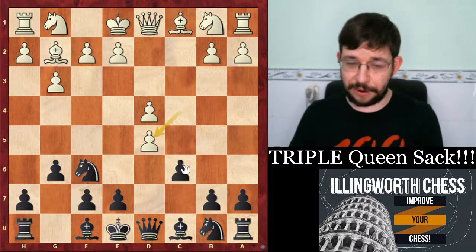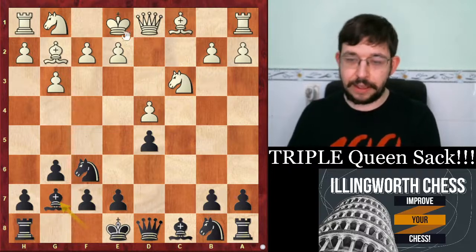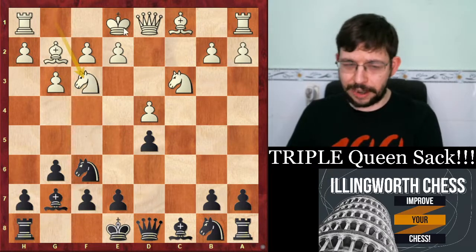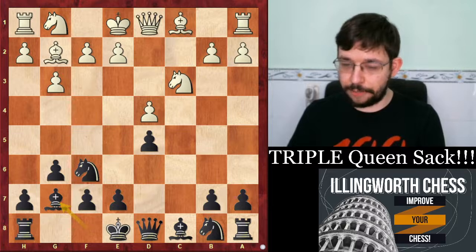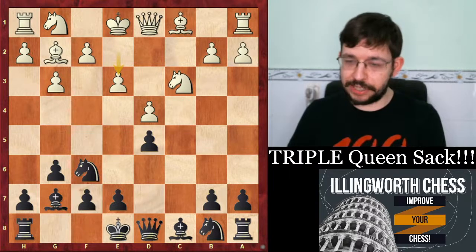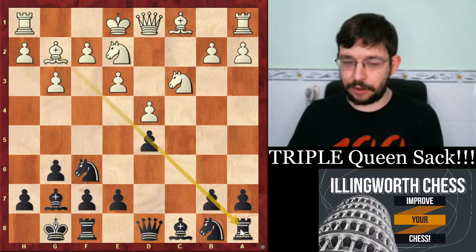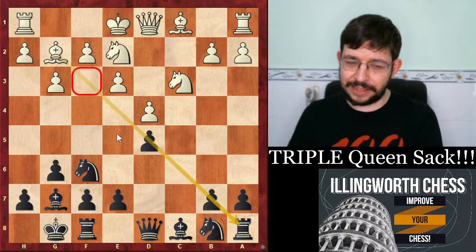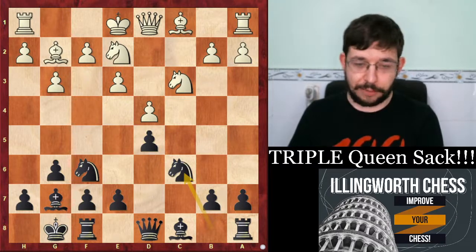Byrne decides to play very safely, taking the exchange rather than keeping the tension. So we have knight c3, bishop to g7, and now instead of playing knight f3 and thinking about putting a knight on e5 with the bishop on f4, white plays pawn to e3, which is much more passive and definitely not so critical — even though you're keeping that long diagonal open for the bishop, that knight doesn't give as much grip over the center.